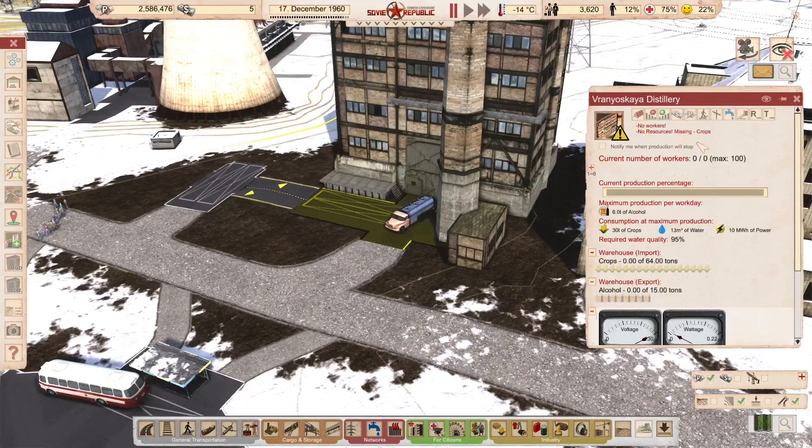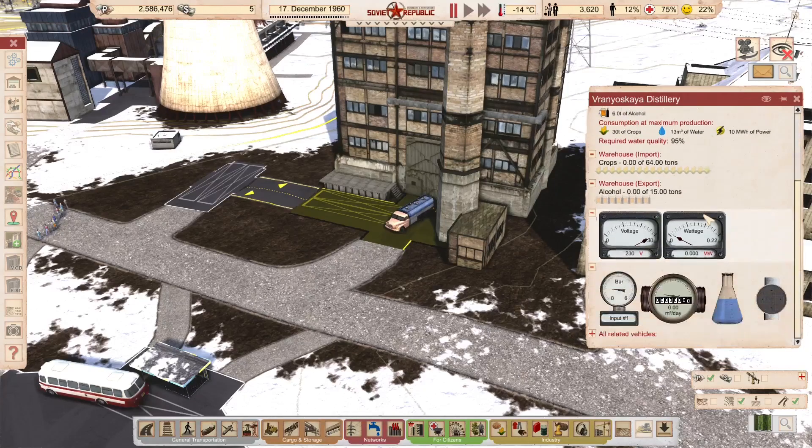We no longer have a message about water quality. Why? Because when water is delivered from customs it comes at 100% quality. So if your normal water production isn't high enough quality, the workaround is to use a water truck — customs always gives you 100% quality water. The distillery now shows water quality at 99% — because we mixed 10 cubic meters at 100% with a couple at 95%, averaging out to 99%. More deliveries will improve it further. The distillery will now function.